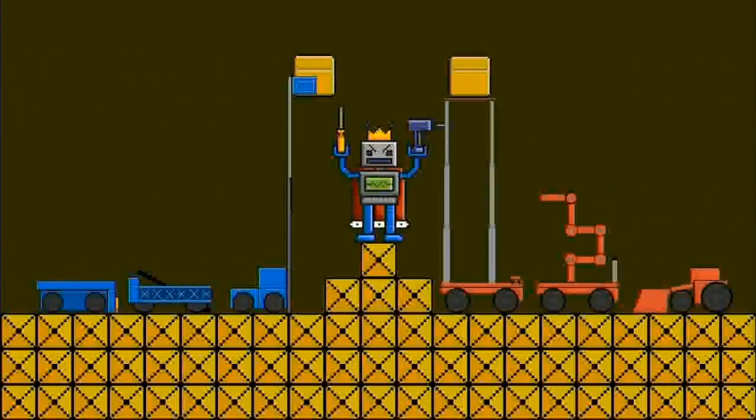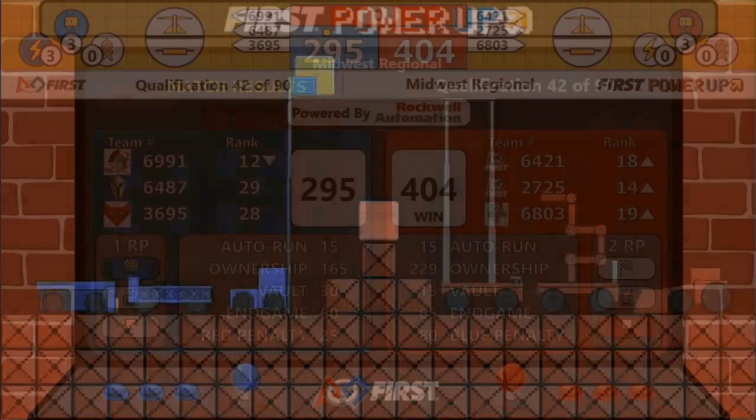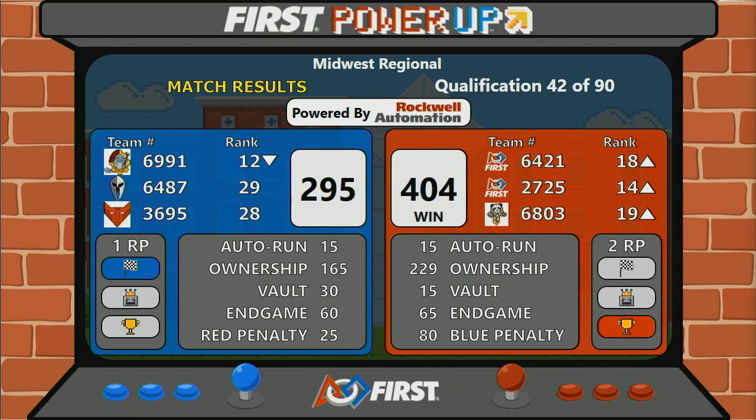Scores are in. Congratulations to the Red Alliance, pulling home the win with a score of 404 to the Blue Alliance's 295. But Blue Alliance does walk away with one ranking point thanks to their killer autonomous.